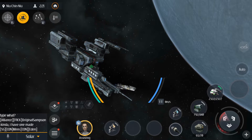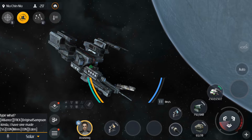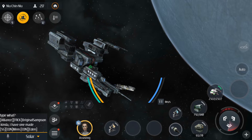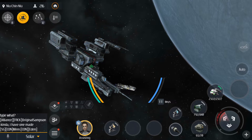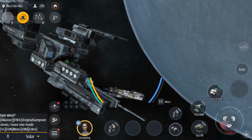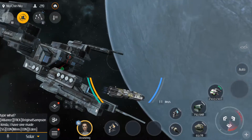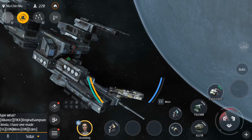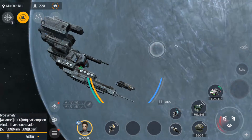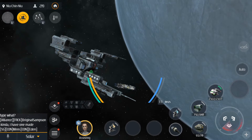Hello guys, welcome back to Second Galaxy gameplay guide. Today I'm gonna compare all the ship types in sizes, including the capital ship which is the biggest ship in the game. First I'm gonna start from the smallest ship and compare it to my wingman's ship so you can see how small it is. Quite interesting, and hope you like the icy planet in the background.